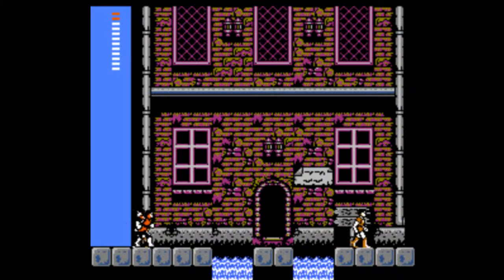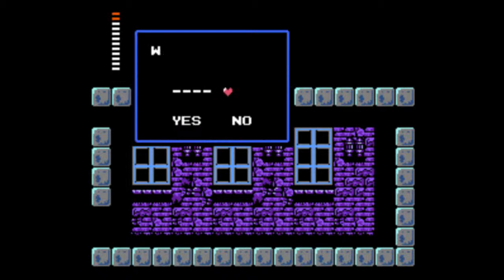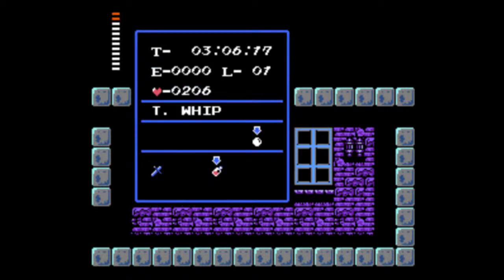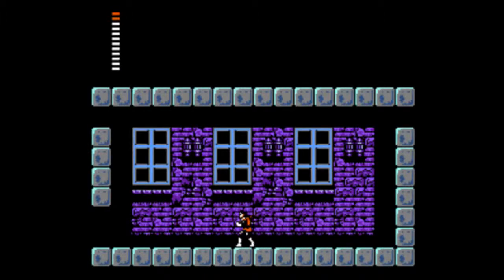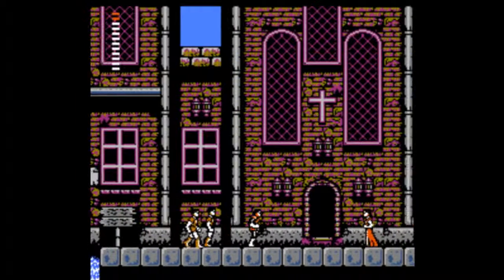I grind up to 256 hearts, which is the maximum, and wait for day to come so I can enter this place. Now, this place looks empty, but nope — talk to this guy and we can buy a dagger, which damages more but isn't as good a subweapon overall. It has some good range to it though, and that'll have its uses in the upcoming places.